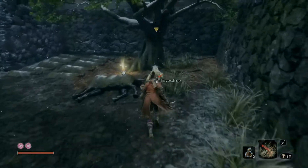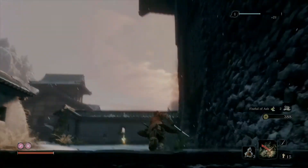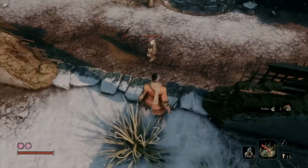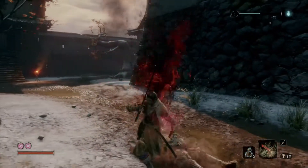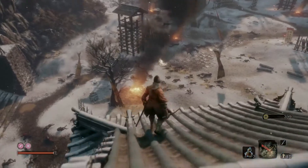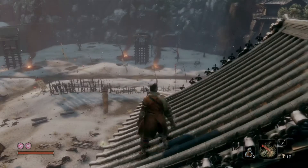We can eavesdrop on this guy and then easily put him out of his misery. Fistful of ash pickup. This door is locked but over here we have some pellets. Down here there's a guy patrolling — we dispose of him quickly. That takes care of all the guys down here.